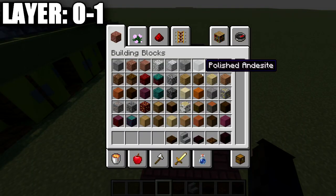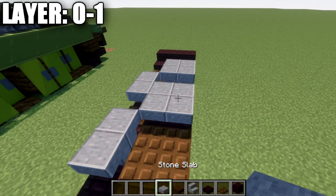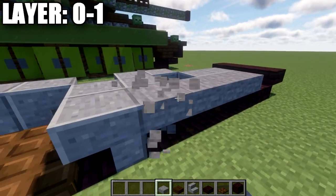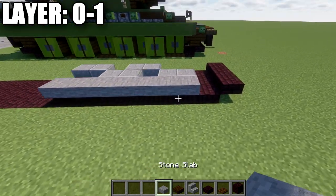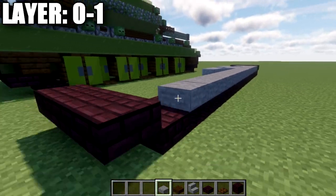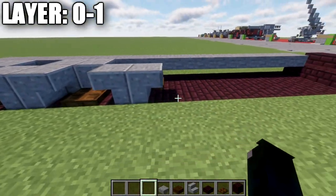Now we're going to change something — on this back row, take stone top slabs and place them all the way across to make the tracks a little bit neater. Just run this row of stone top slabs all the way back to this point here.